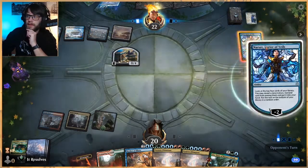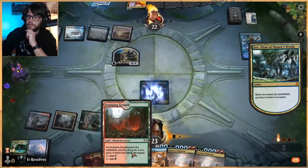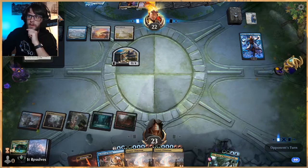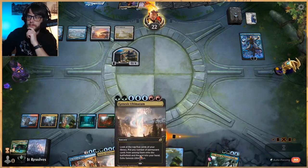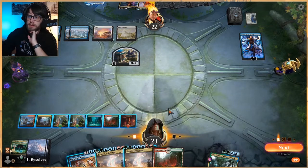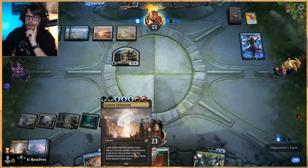If we can start copying these Uros with Mythos that'd be great. They're leaving up Dovin's Veto. Next turn we could actually cast Genesis Ultimatum, but chances are it's not a good idea since they have the Dovin's Veto. We kind of have to burn a counter at some point though — let's just do it. And yes, 100% they're going to Dovin's Veto this. Yep. We needed to burn the counter at this point.